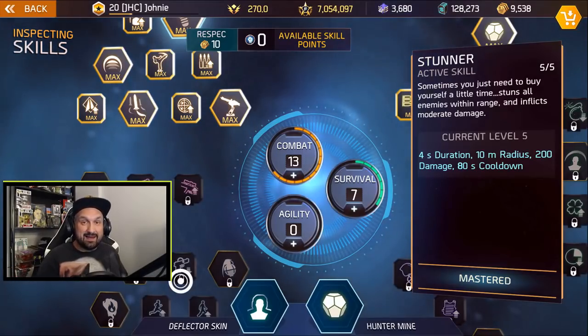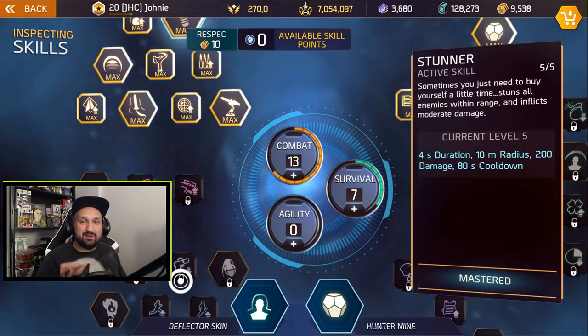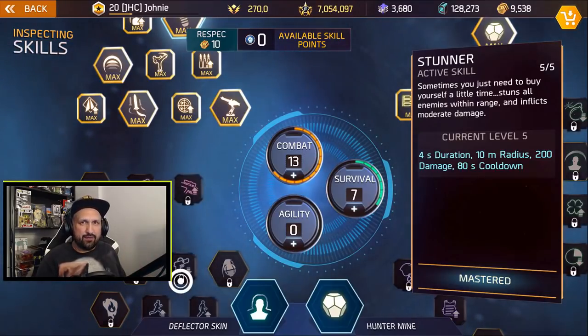Hey what's up guys, Johnny here back with more Shadowgun Legends. We try a new build today, 13-7, the Hunter Mines build.